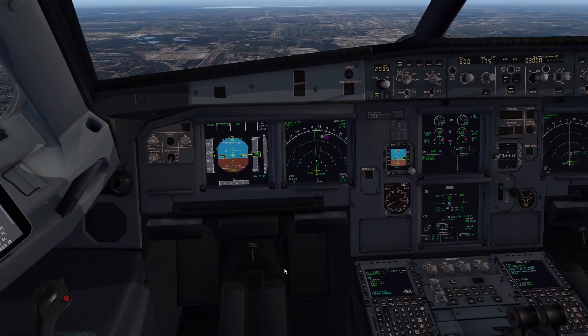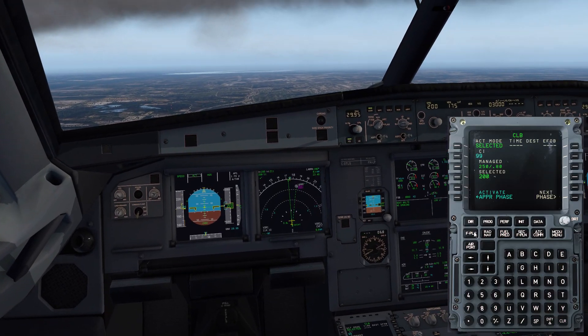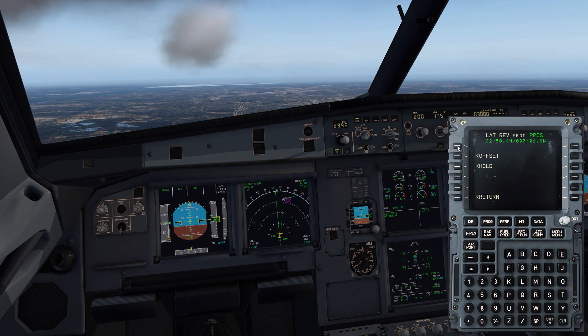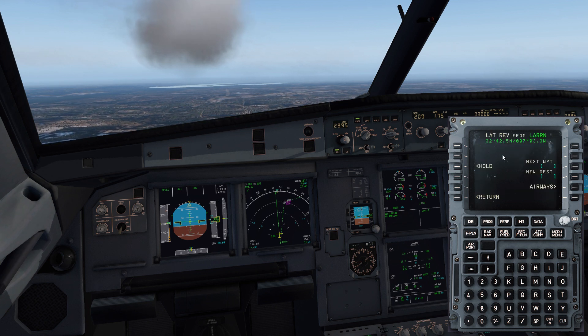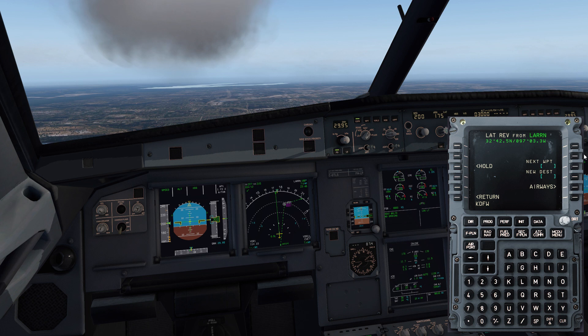Now let's go ahead and work on the box. The best way to do this — come to your flight plan key, we're going to do a lateral revision. Select L2 here on a waypoint — we don't want to do it from the intercept, we want to do it from L2 — and bring up the lateral revision box. From this box we're going to enter a new destination: KDFW, where we just took off from.